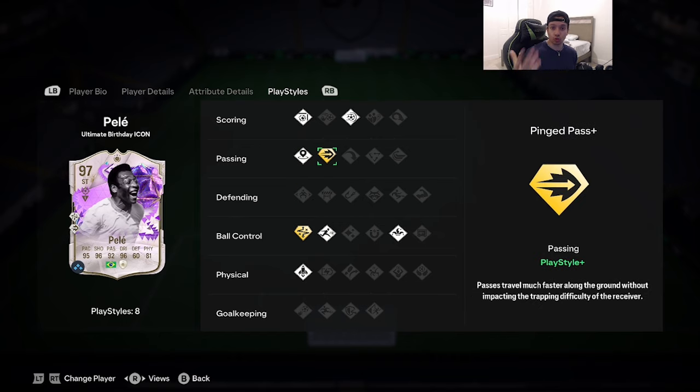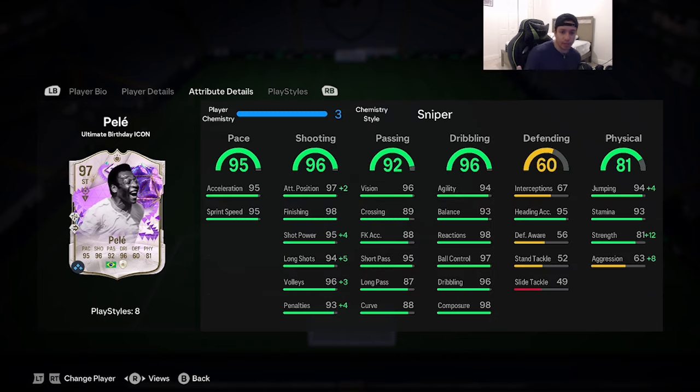The ping pass feels like a bit of a troll choice — it should have been quick step and rapid — but it's not a terrible option either. Now, what chem style should you give Pelé? Honestly, you can leave him on basic, give him a hawk, a hunter, or anything really.